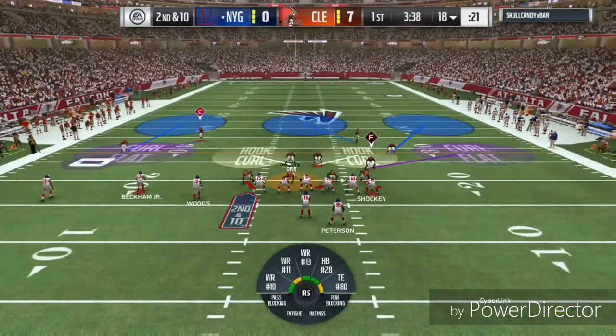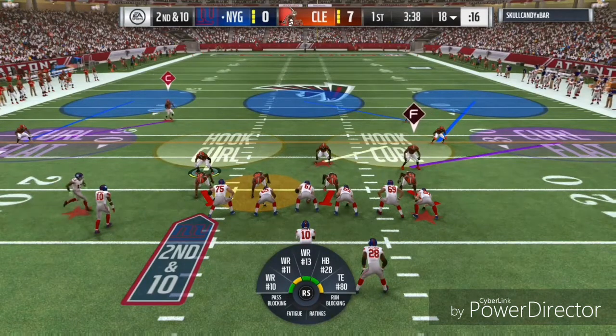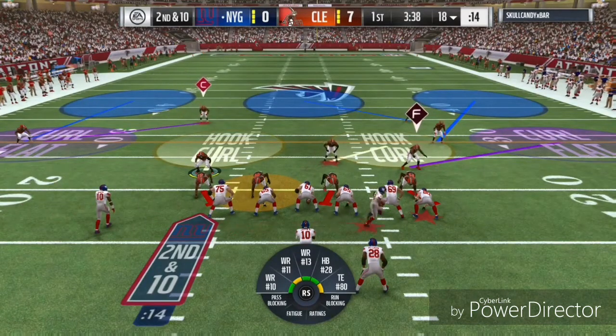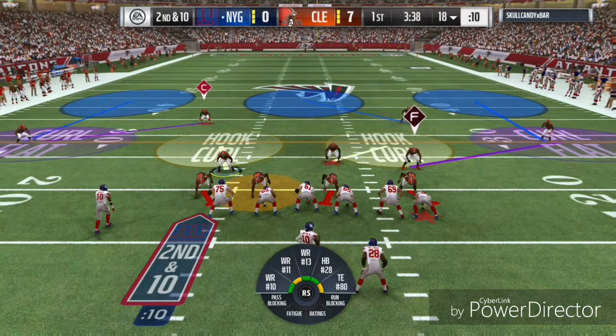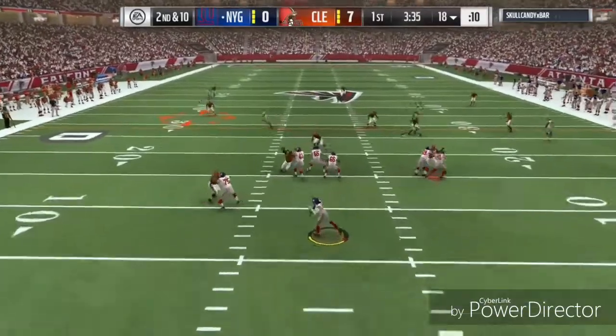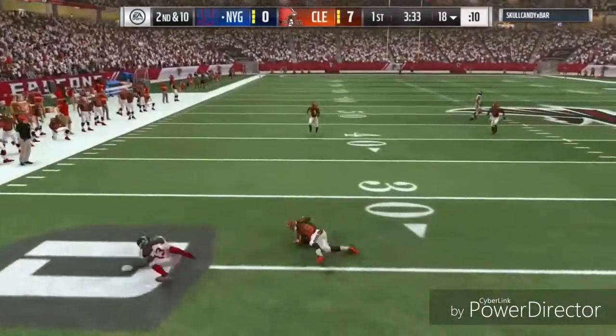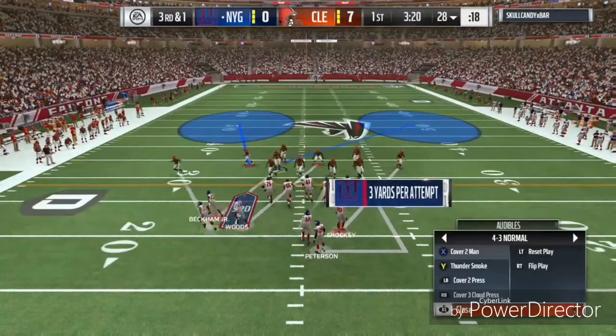On the second play of the drive my opponent shows up in a three wide receiver set to the right with Jeremy Shockey and Adrian Peterson. He motions Odell Beckham to the right — he kept trying to get his playmaker the ball by motioning him and putting him in the backfield any way he could, which is understandable in draft champions. Odell picks up nine yards there.